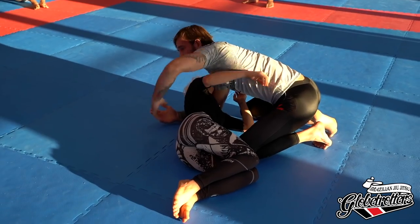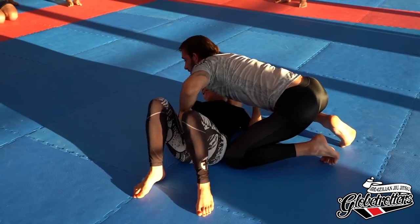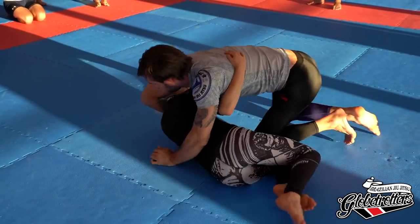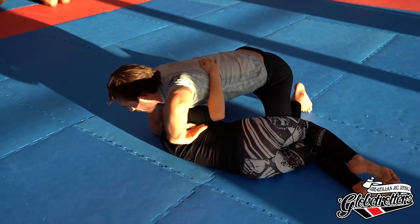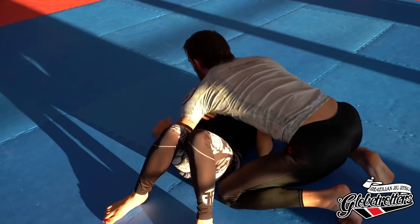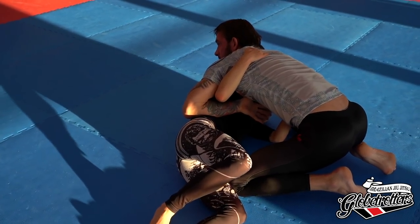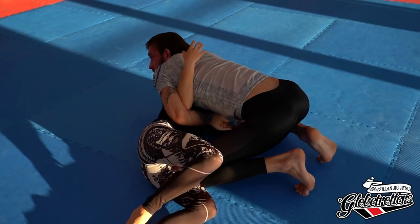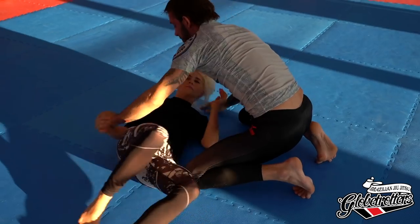This is the kind of position I can hit darces and guillotines from. If she's flat, I give her the underhook, and I'm looking for chin control here. I like to hold on to my partner's chin. I don't even worry about getting my hands together — we just go here. I hold to start, and all my darce and guillotine setups are going to come from this side control position.